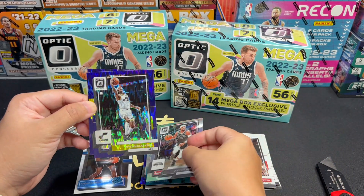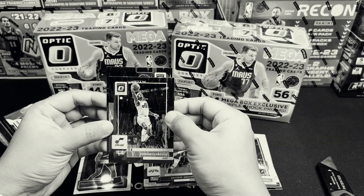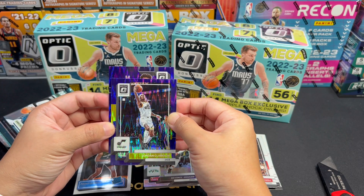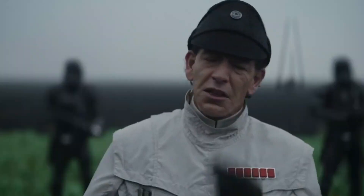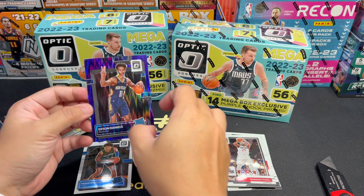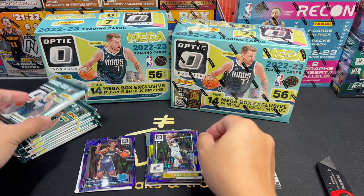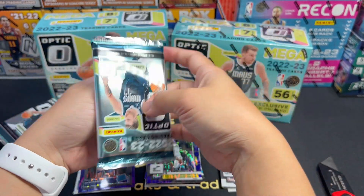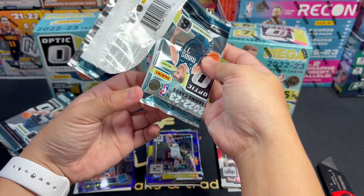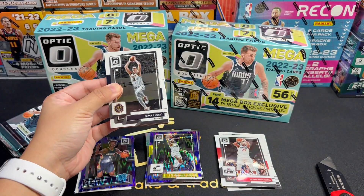I'll just open this first before we read everything we can get from the box. So the parallels are Holo, Purple Shock, Checkerboard, and then of course the usual inserts: Express Lane, Splash, Optical Illusions, T-321, and Winter's Days. We're familiar with those.